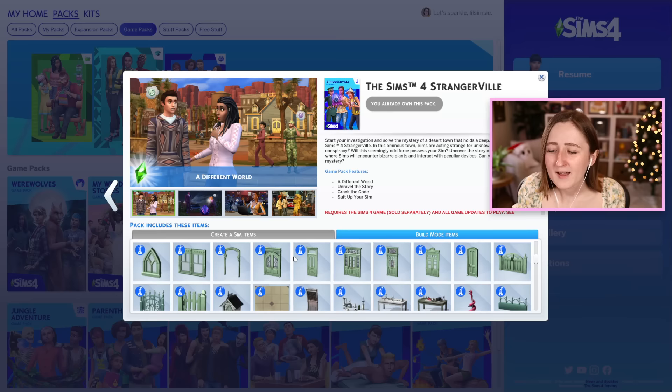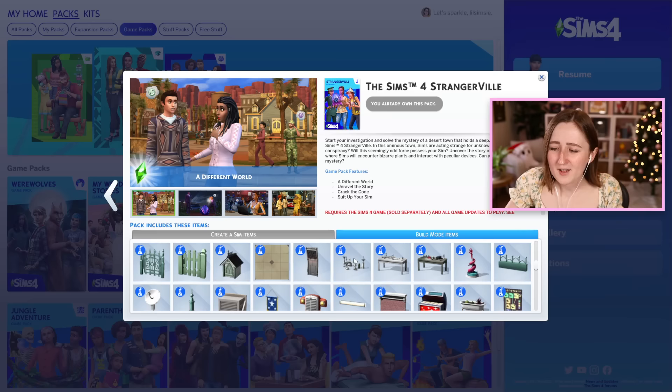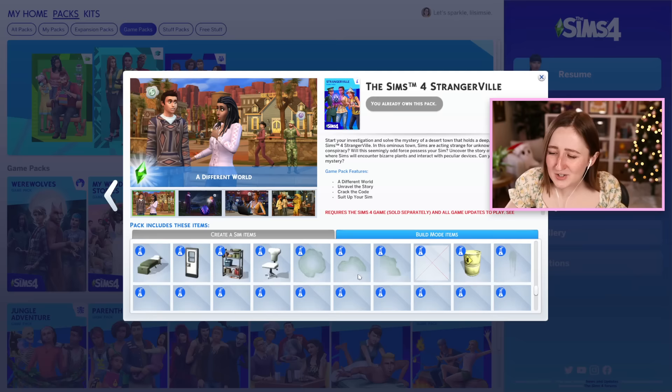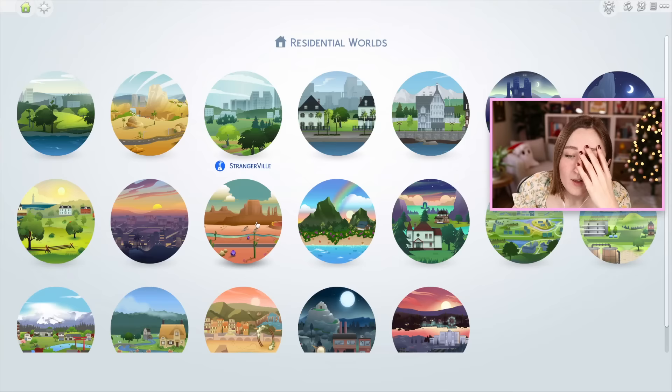This pack has my favorite doors in the entire game — I wish it had a few more windows, but these doors are truly top tier. They're sort of older, very fancy style doors, but they also tried to fit in some weird lab stuff. So there's some science-y things, but there's also stuff for a saloon-type bar. They just have this weird mishmash of items, which works great for the storyline, but when it comes to playing with these things outside of Strangerville, I don't find myself using any of them except for the doors.